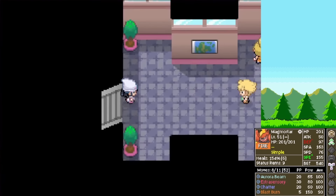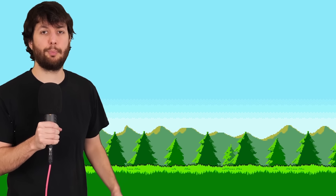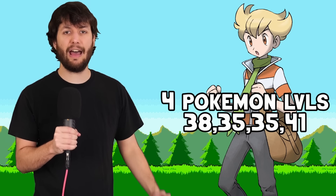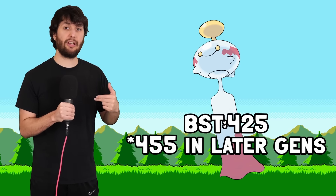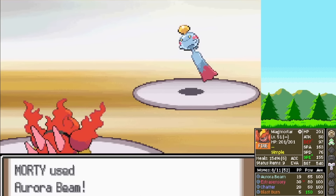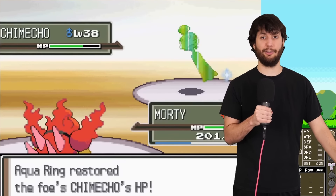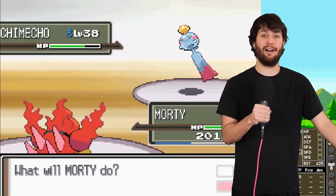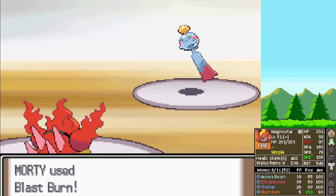Immediately after beating Fantina, we have another rival fight — which sucks because Barry's team here is not bad. I have lost here. He leads Chimecho — I press Chatter because its BST is so low, no way it has good special defense. Well, joke's on me — it has great special defense and uses Aqua Ring, so it's healing every turn. So I just click Blast Burn to get it out of here.